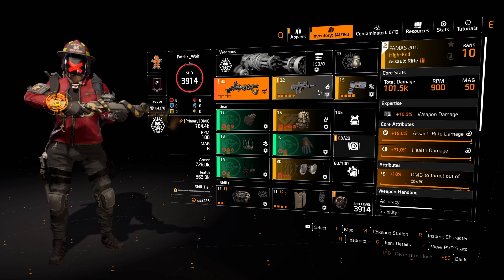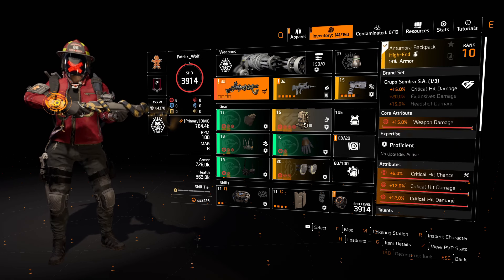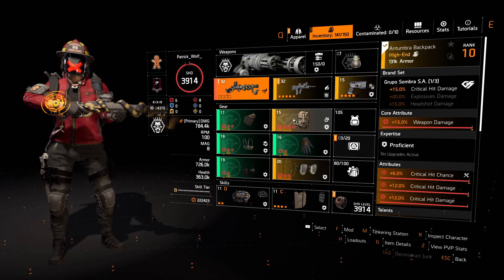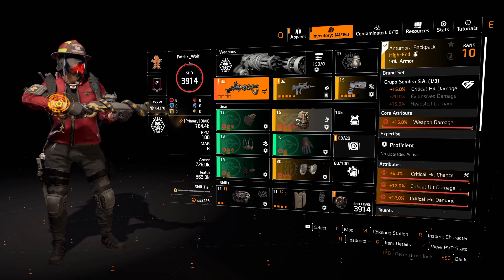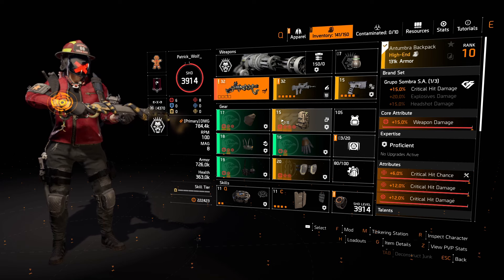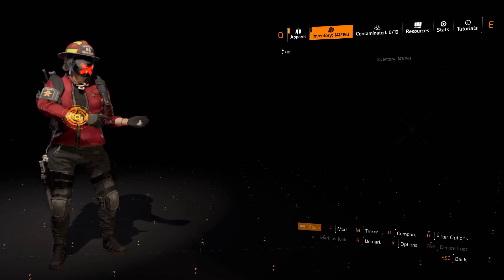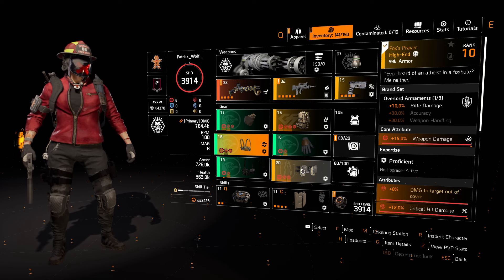For the secondary pistol, I haven't bothered to change it. Since we're going to have guaranteed crits, I recommend going for crit damage and headshot damage on the backpack. Use Grupo because it gives critical hit damage. We don't need Cheska because we are guaranteed crits, so Grupo with Vigilance is the best option. The whole purpose of the setup is to go full all-out damage utilizing RPM and crit damage. Crit damage modifications should go on everything — the chest, the mask, and the backpack. Grupo, then the rifle damage Fox's Pair with damage to targets out of cover gives multiplicative damage and crit damage.